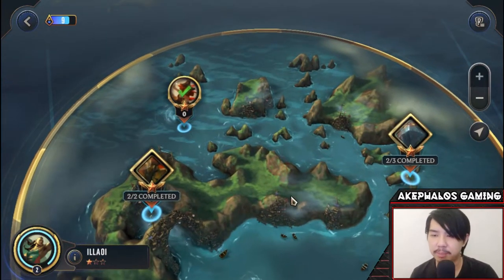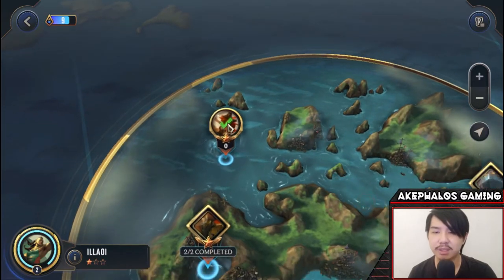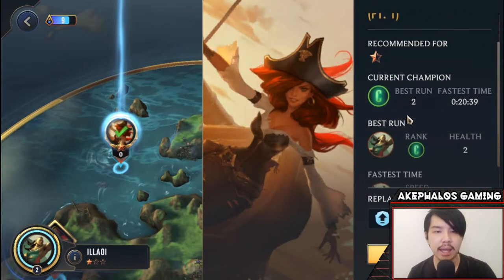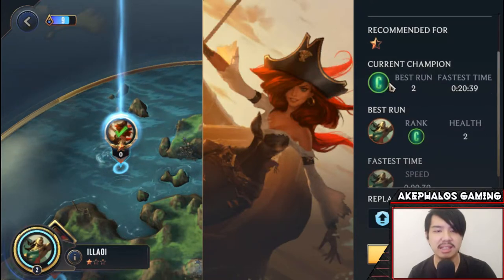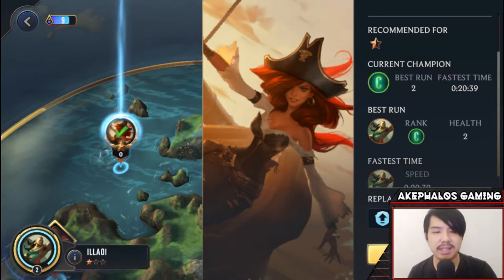What we're gonna do today is take a look at Alawi's Path of Champions and we're gonna be doing her first campaign. That first campaign is called The Buru's Calling and we're against Misfortune. We're going to see if we can better our current C-rating on this run. So let's go ahead and replay this adventure.